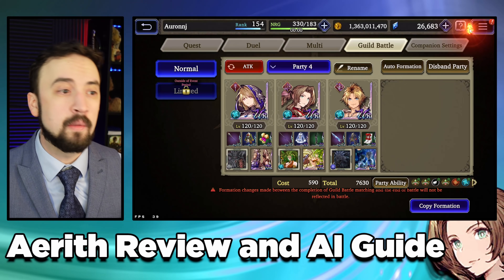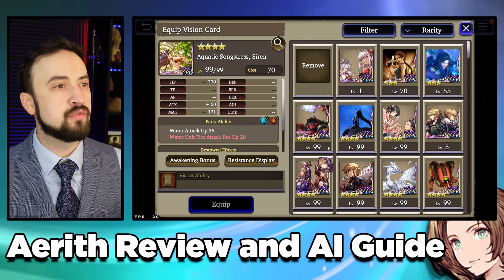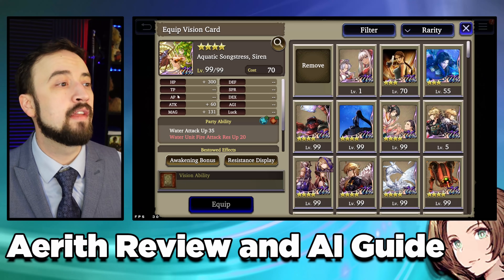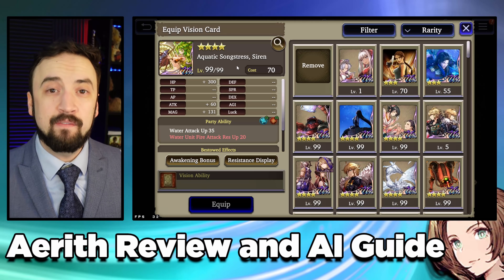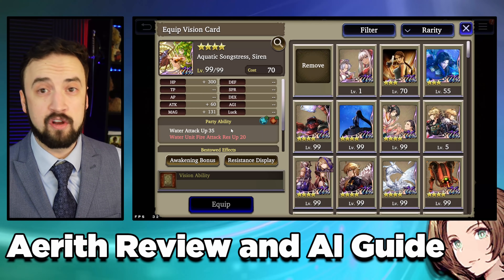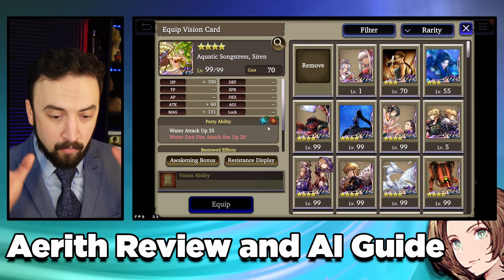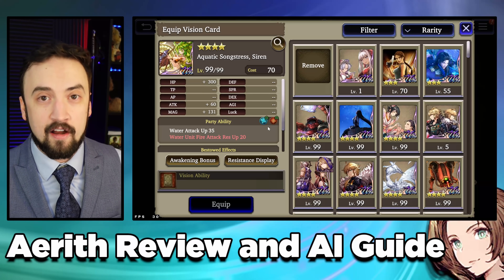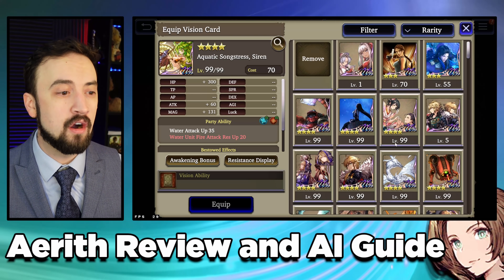Use the Esper you think fits her the best. For Vision Cards, there's always the generic Trousseau and Ramu to boost Magic Attack and Magic Up, but I want to give some special shoutouts for Aerith. Starting with the Siren card — if you're running a Mono Water Team and hunting Fire Teams, Siren is as good as it gets. Water Attack up, every Water unit's gonna love that, and Fire Resistance 20 for your whole Water Team. Moor, Aerith, or Tidus with this card in the right build can just not care about Fire units.